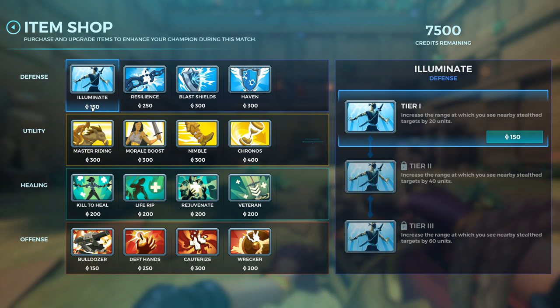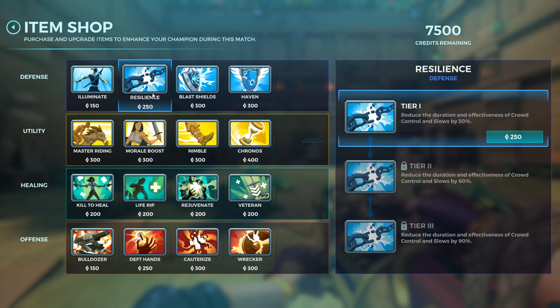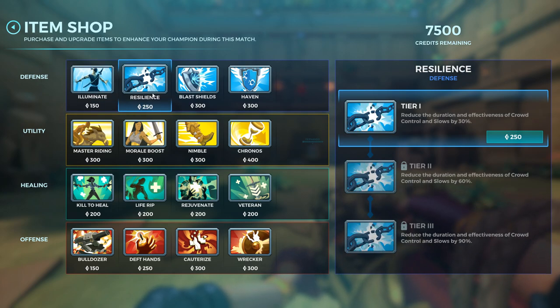Eliminate is really cheap, so I advise you to get it when there's an enemy Skye — though it works for Strix, Sha Lin, and Seris too. Resilience is possibly one of the best items in the entire store because it reduces the effects of slows, stuns, transformations — like being turned into a chicken or a cookie — Atlas's ability to rewind you, or the ultimate that locks you in place.